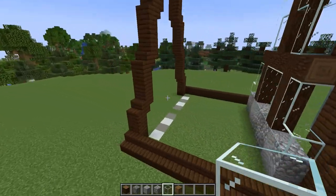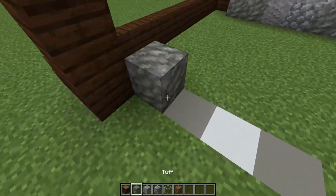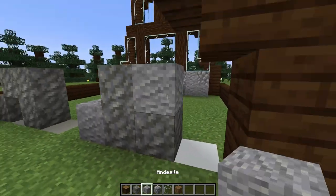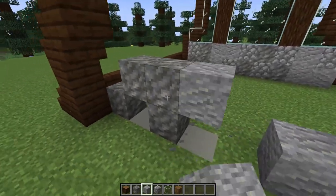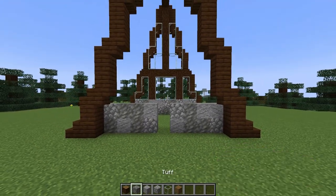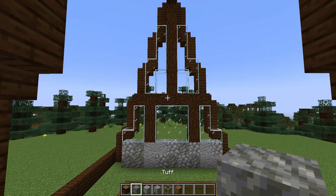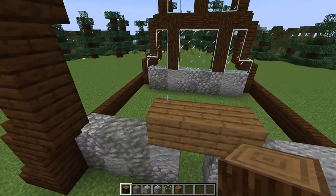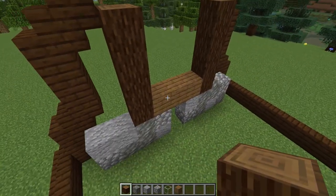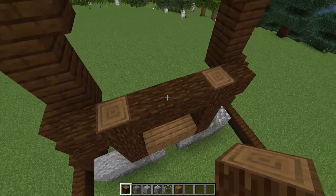Now we'll come around to the front of the build and add in the front wall. I'm going to start off in a similar way, creating a foundation using tuff, andesite, and cobblestone, but this time leaving a two-high doorway centred in the build. Then I'm going to grab some spruce planks and build three across the top over the doorway, and create the same framing pattern using spruce logs as we had on the back wall — building up four high on either side of this three-wide section, extending out one to either side, joining in the centre, and building all the way up to the top.